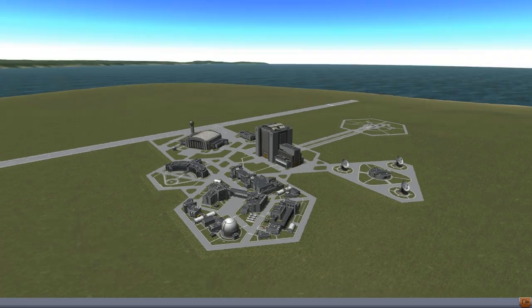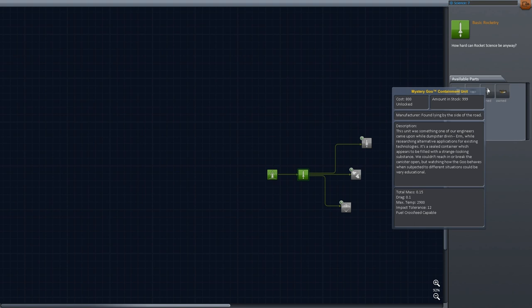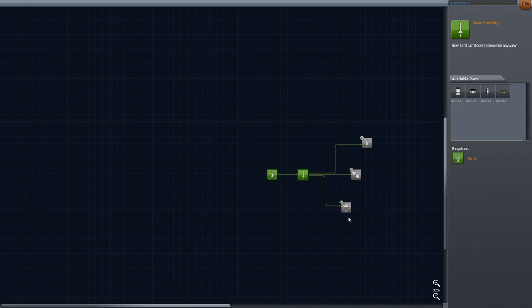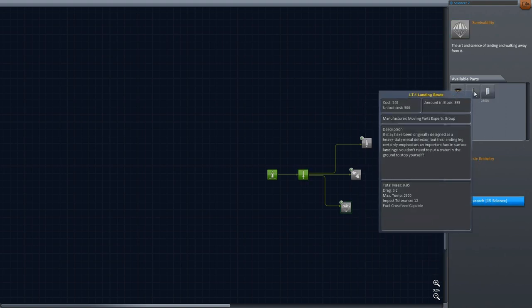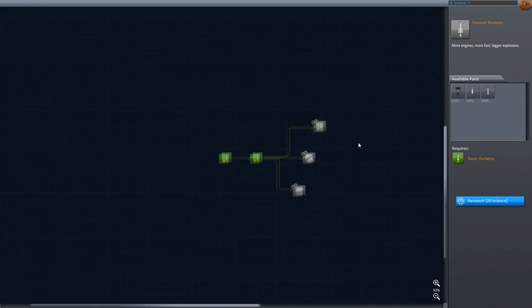I'm not going to work through the whole tech tree, but this is what you'll see immediately — the first steps, and you can figure out the rest from there. We have 12 science in the bank, and this node only takes 5 science to unlock. Let's research that. Now we get these parts available: extra fuel tanks and the mystery goo containment unit. This unit unlocks more stuff — we've got radial parachutes, new and improved landing legs. A lot of our old familiar parts are still here, but you have to spend science to unlock them.